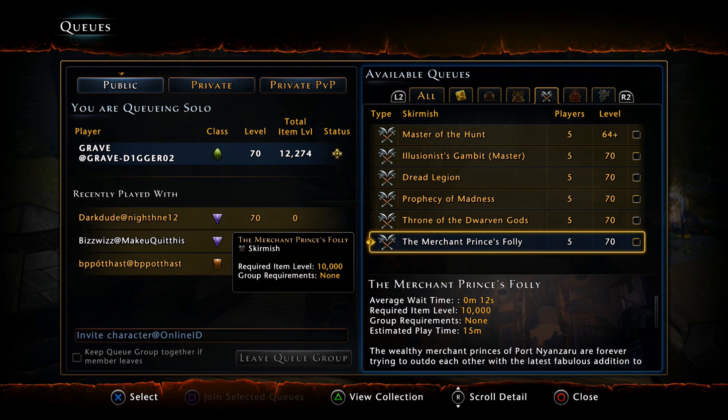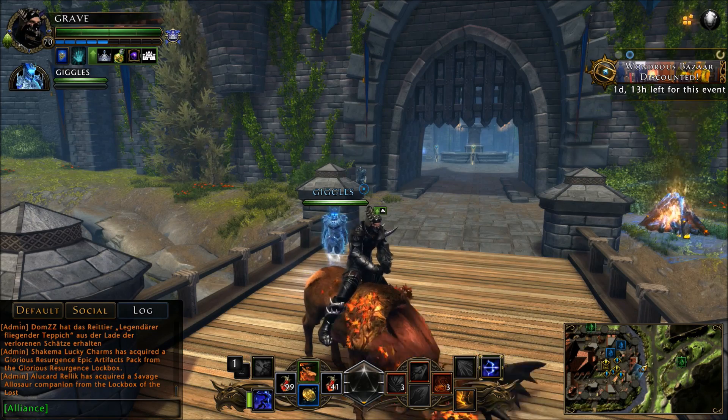As you can see, it takes a required item level of 10,000 to get into. So if you're looking for these and trying to shoot towards getting them, that is the item level you're going to need to get into the Merchant Prince's Folly.